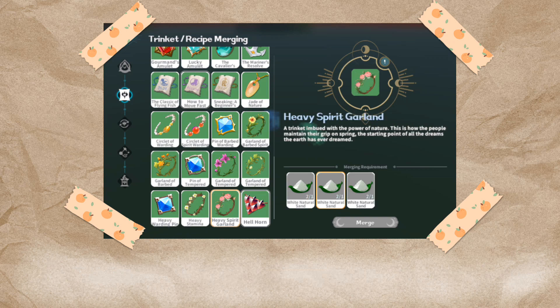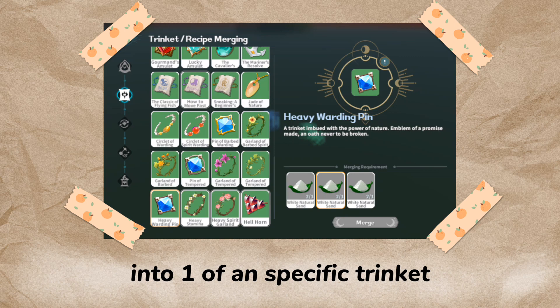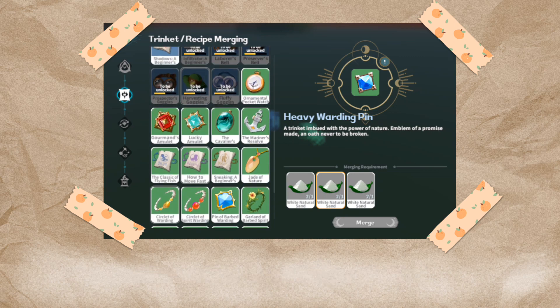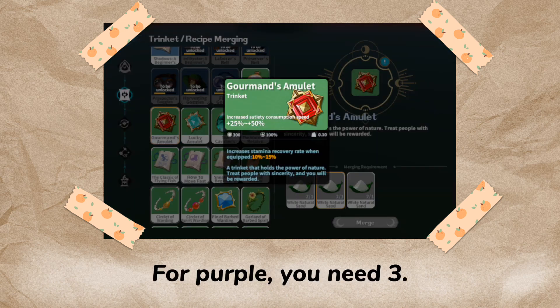For the green tier, you only need to successfully merge into one of a specific trinket to unlock the recipes for it. For blue, you need two. For purple, you need three.